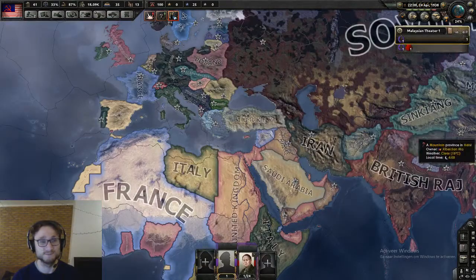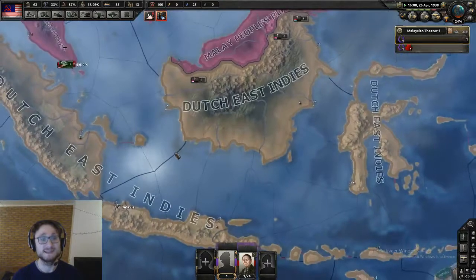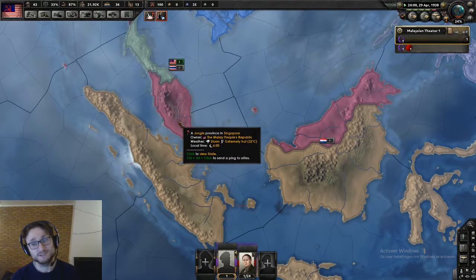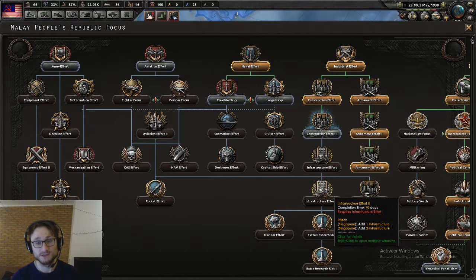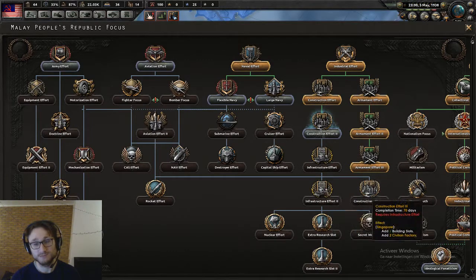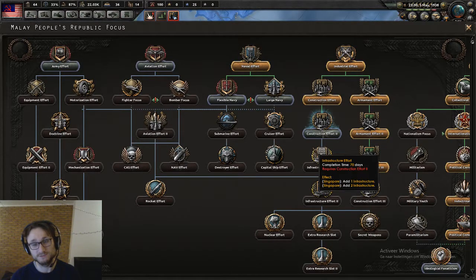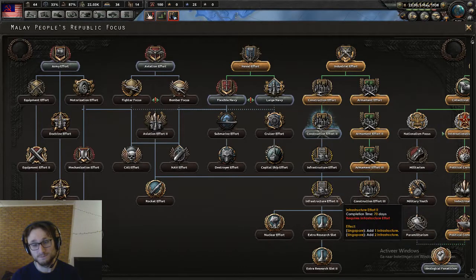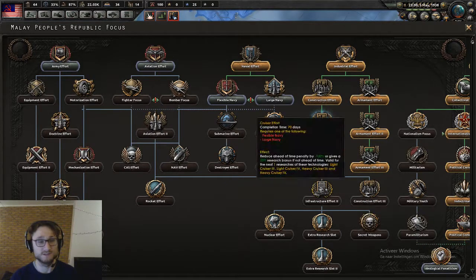The infrastructure boost is probably more beneficial than civilian factories. Going down this tree, these infrastructure boosts are actually pretty good. Between the two, I'll most of the time prefer to get the two civvies, because the first infrastructure boost is a no-brainer. But when having to choose between going from 60 to 90 percent infrastructure or adding two civvies right away, I think two civvies right away is better.